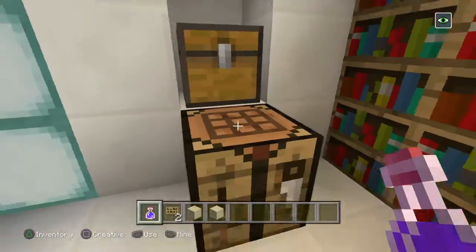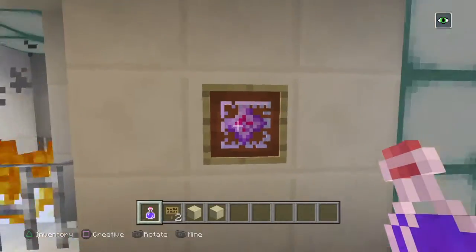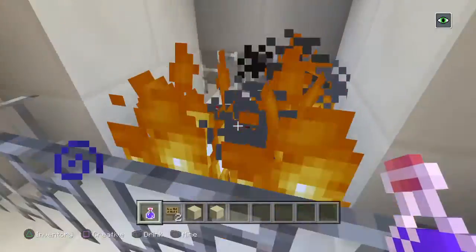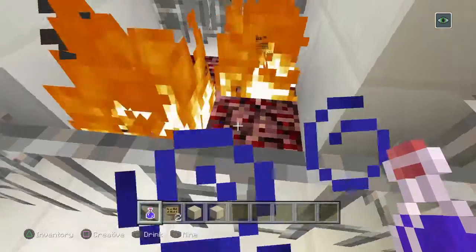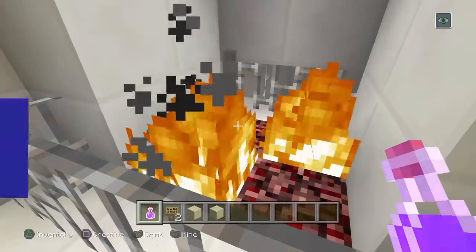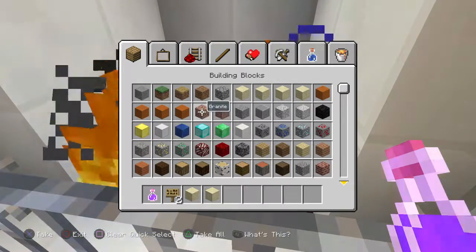Looks like a pretty nice little house. We've got a crafting area stocked full of goodies. Just use that as decoration — cool little fireplace, actually. I used some netherrack so it would constantly burn. Whoops, I might need to replace that.